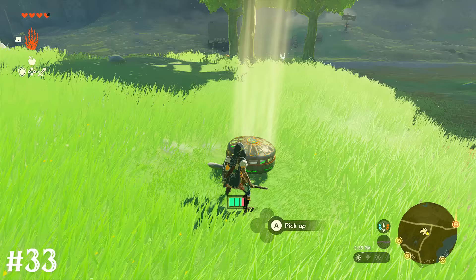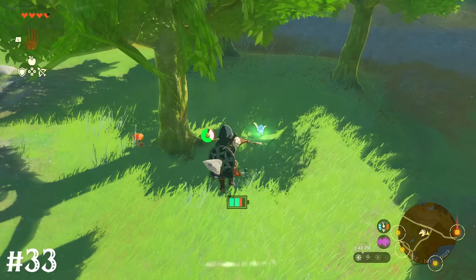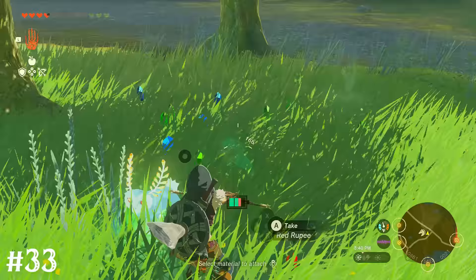When you see one of these bloopy bunny things, find a way to get above it so you can slow-mo snipe it as many times as you can before it runs off. If you instead follow where it runs to, it'll likely lead you right to a cave entrance.